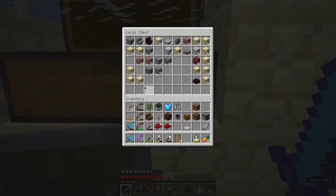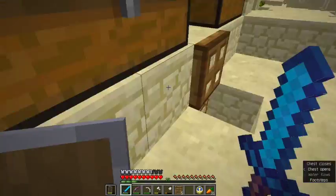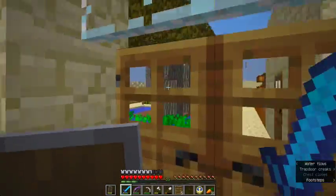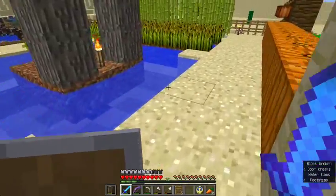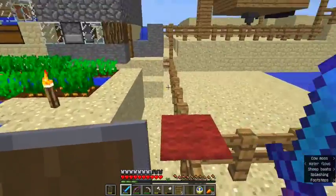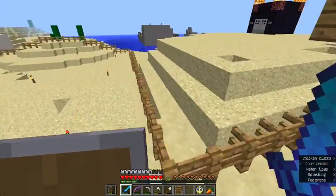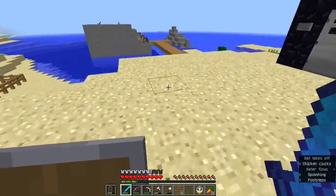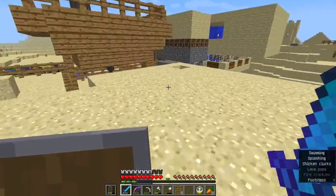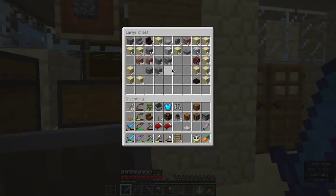Do I have any more andesite? I might not have any more andesite — that's not very good. Do I have any more in the other chests? No. There's not going to be any more andesite around here because I made this world before 1.8 when they added it. I guess I can just use cobblestone for now and replace it with andesite later.